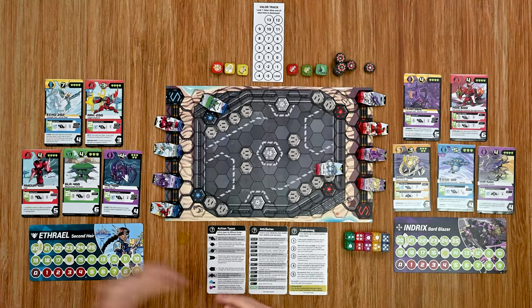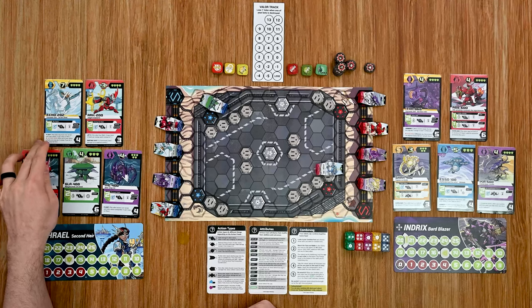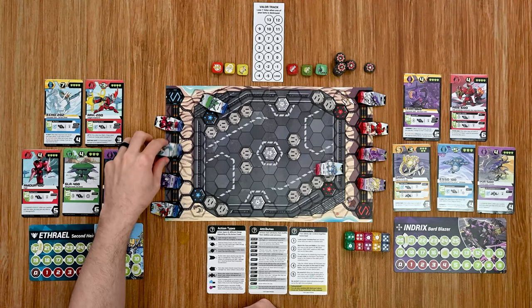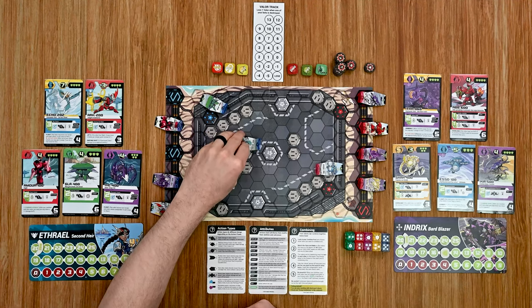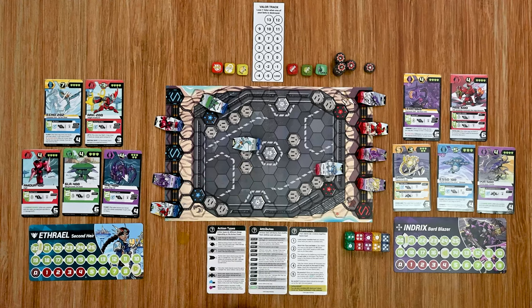Bouncing back to the blue player, I'm going to move my commander. She has a movement of seven so I move seven spaces — one through seven — getting her all the way up there. With flight she can fly over that piece of terrain. She has a range of three, but unfortunately nobody is in range yet, so it bounces back to my opponent to take their turn.